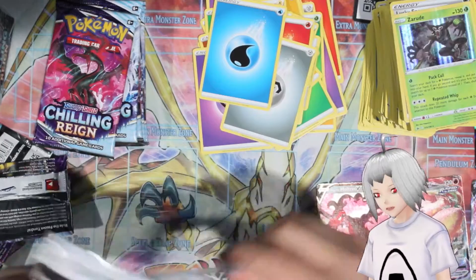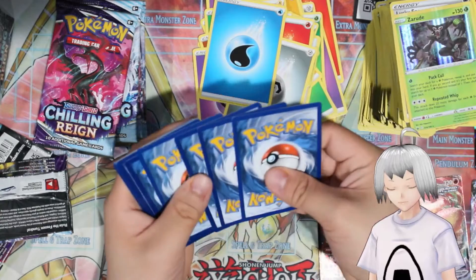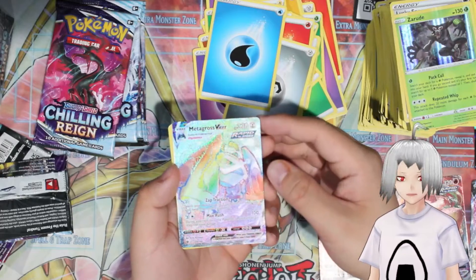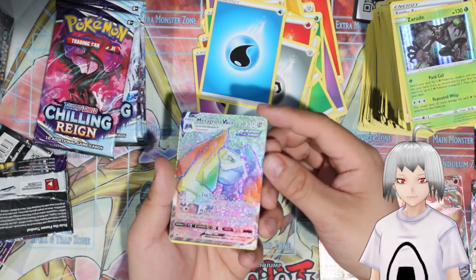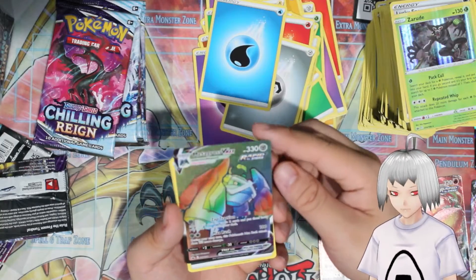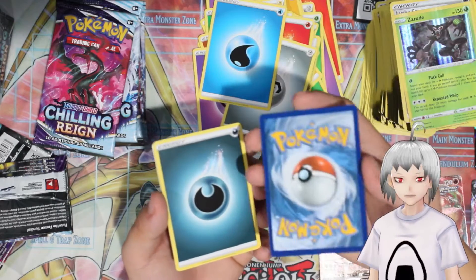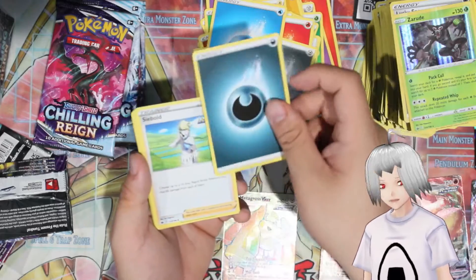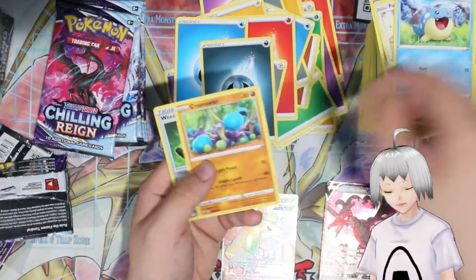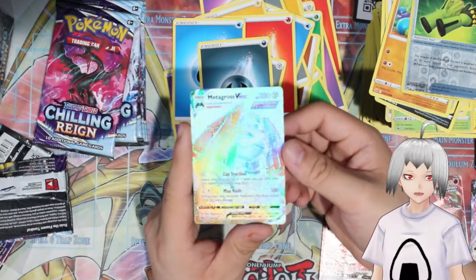Code card — never mind, that was five. Metagross VMAX as an amazing rare! Nice! Though the centering is bad — look at those sides. But I'll take it. Darkness Energy, Slabold, Lairon, Farfetch'd, Furfrou, Venipede, Spheal, Crabballer, and Weeding Gloves. I accidentally pulled five cards — not bad, could have been worse.